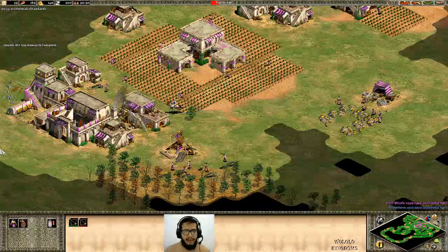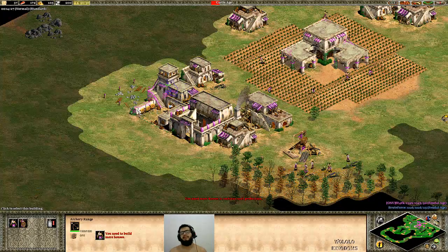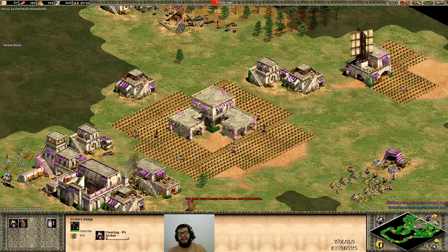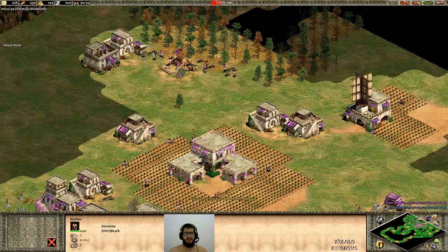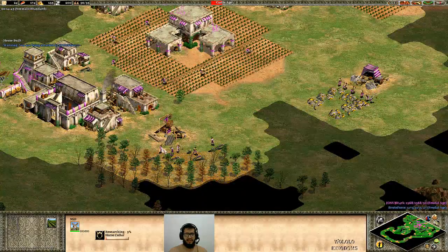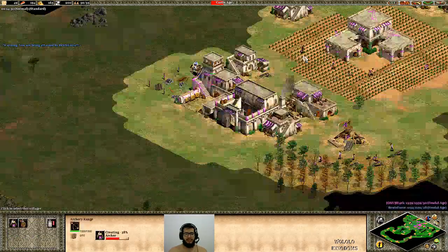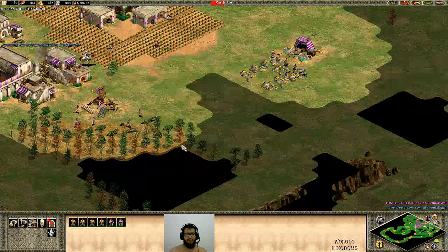The difference between the knight and the crossbowman is that with the crossbowman you will keep making archers forever. It's not like the knights that are really expensive and you have to make a few and stop to take care of your economy. The archers are just fine for the economy because they are cheap and they cost no food.